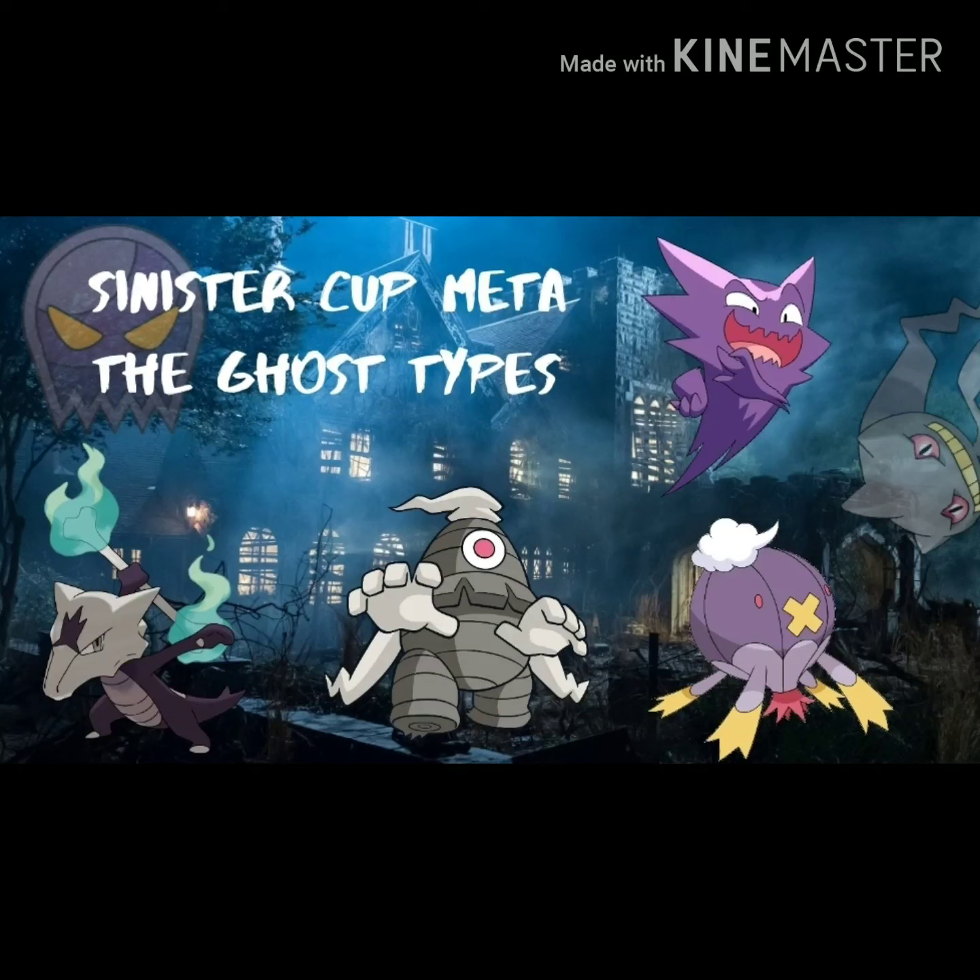How's it going trainers and welcome to another Pokemon Go PvP video. Today we're going to be diving into the Sinister Cup meta yet again, specifically the ghost types this time around. We're going to be covering Alola Marowak, Dusclops, Haunter, and Drifblim. With all that being said let's go ahead and jump right into it.